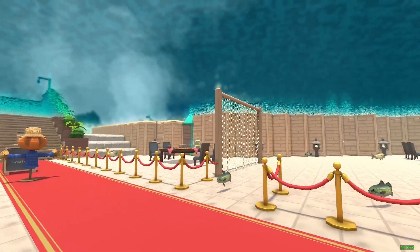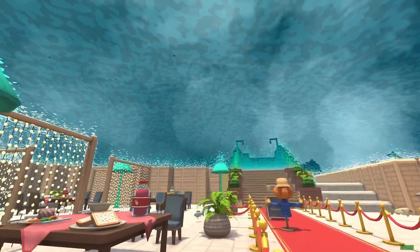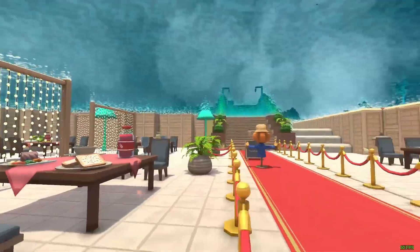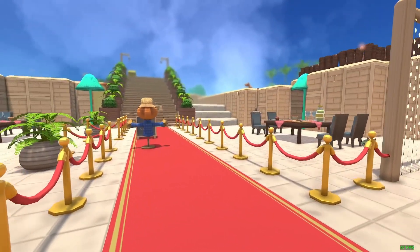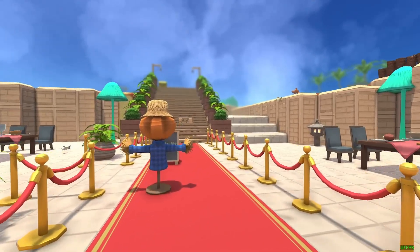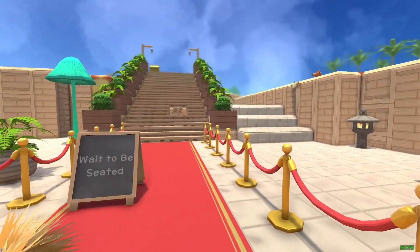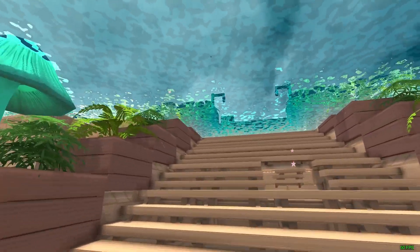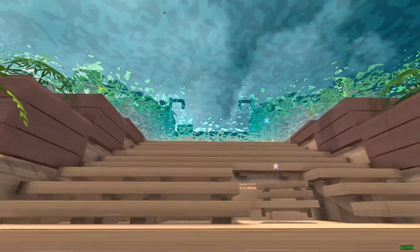You can see the view up at the top — that's the view of the sky above. It looks pretty cool. Sometimes you even see a doggy swimming in the distance in the water up above. It's a very different view coming out of the water here — very cool.